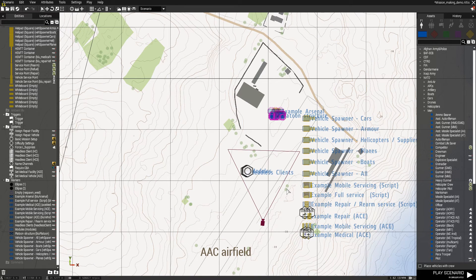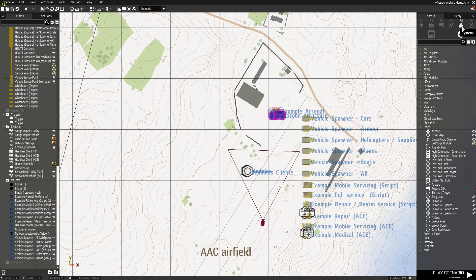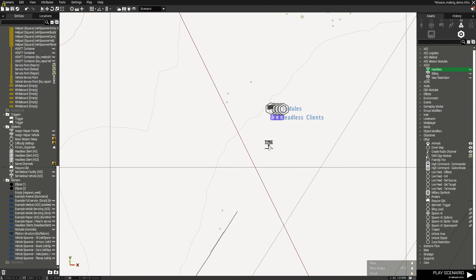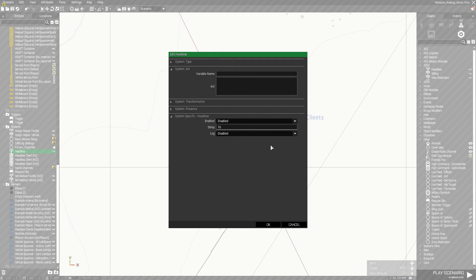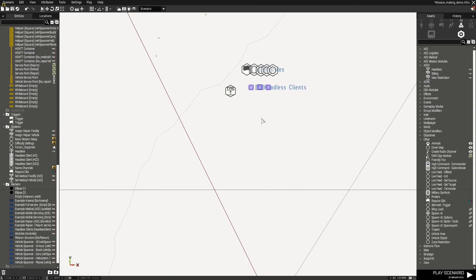One really important thing I noticed is missing right now, because of a recent change: you need to go to F5, which is Modules, and there's ACE and something called Headless. This is really, really important to place down on the map. Open it up — by default it's on Disabled, so enable it. You don't need to change the delay, but if you can enable the log, that would be useful because it means if there are any errors, hopefully we can track them down.